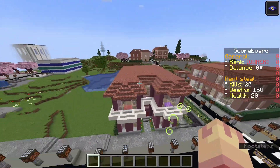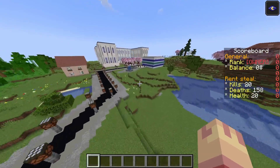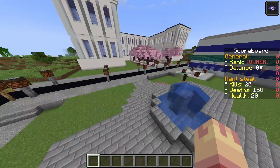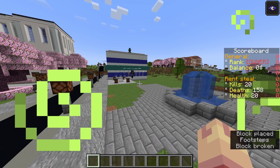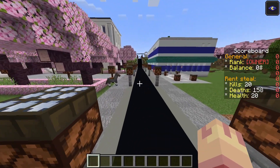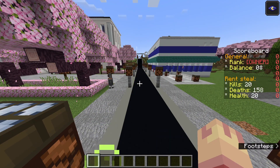One floor of my house is 300K, so if you want to buy, you can come to the server, find money and buy. Here is a park which Crazy built — Crazy is our builder and candidate for second mayor of the city. We do mayor elections every month.